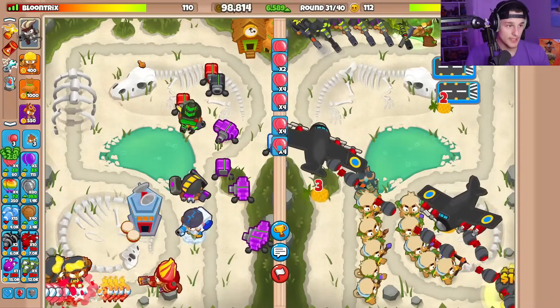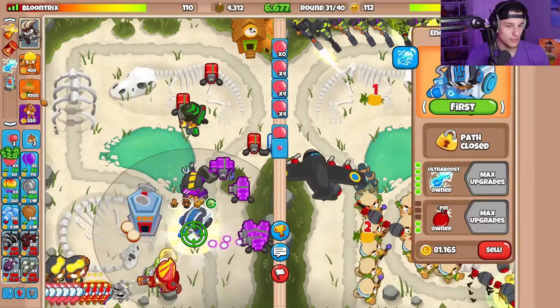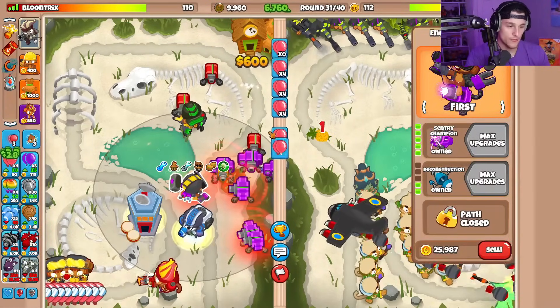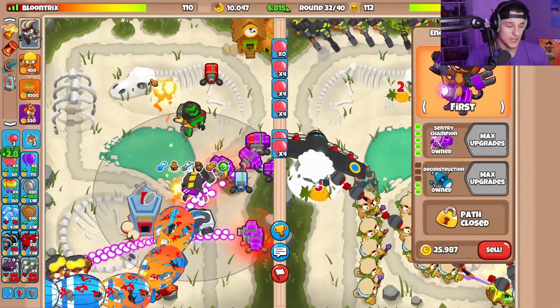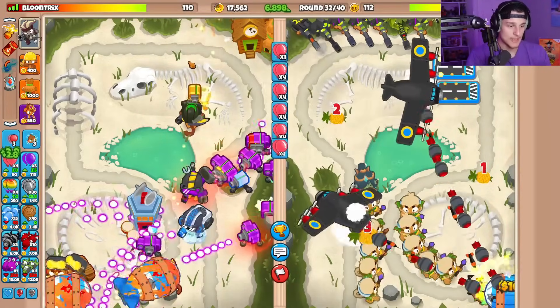We're closing in on $100,000. One more income tick and then we'll go for that. Now — gets Ultra Boosted. Okay, every single one of these is going to be ultra boosted. The range on this is not terrible but not as crazy as I thought. I wanted to initially be able to do damage to the fortified BADs and whatnot, so that's kind of my thought process.